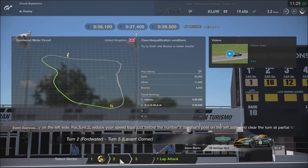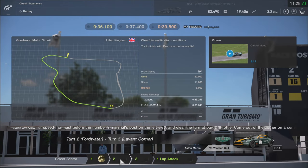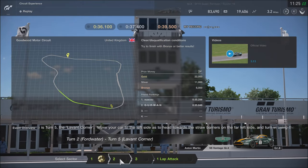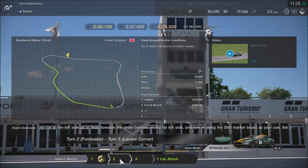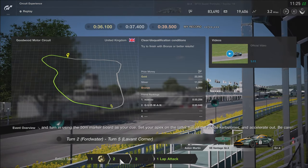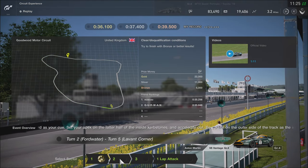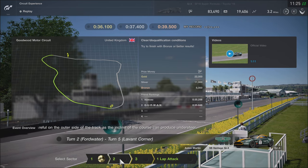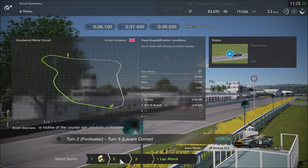Turn 2 forward, water 2, Turn 5 Lavant Corner: move your car to the left side as you head towards the straw barriers on the far left side and turn in using the 50-meter marker board as your cue. Hit the latter half of the inside curb stones and accelerate out. Be careful on the outer side of the track as the incline of the course can produce understeer. Yeah, I'm just gonna wing it.